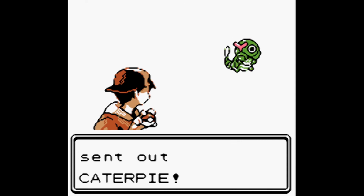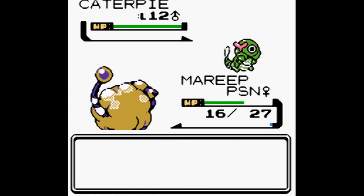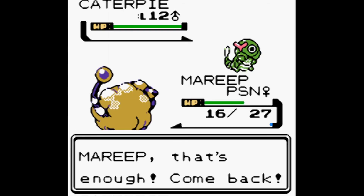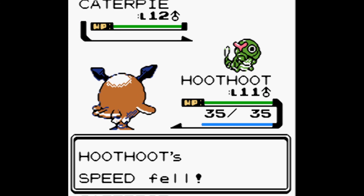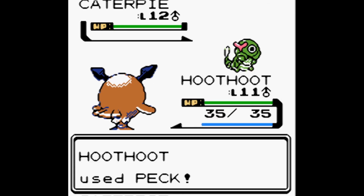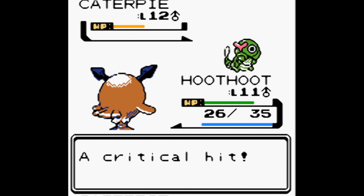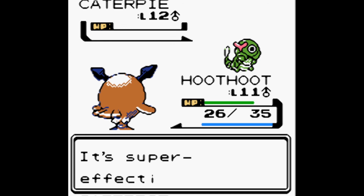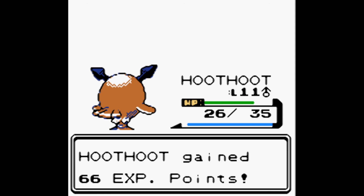Bug Catcher Owl wants to battle with two Pokémon. He sends out Caterpie at level 12 — go Hoothoot! String Shot lowers our speed twice. We Peck and deal half damage. Caterpie uses Tackle and critical hits us for 9 damage. We Peck again and finish it off. Mareep gains 66 and Hoothoot gains 66. Next up is a Weedle — want to switch back to Mareep? Yes!